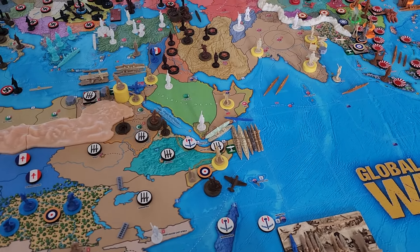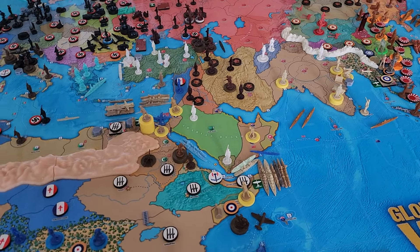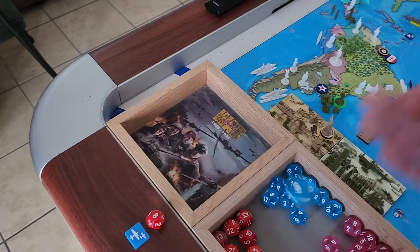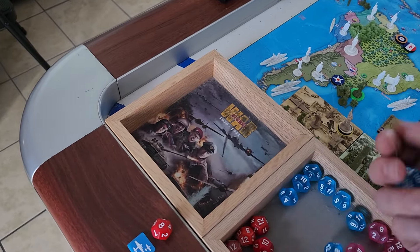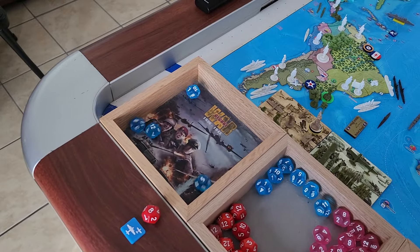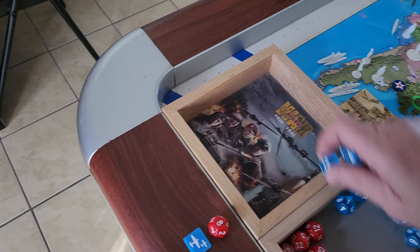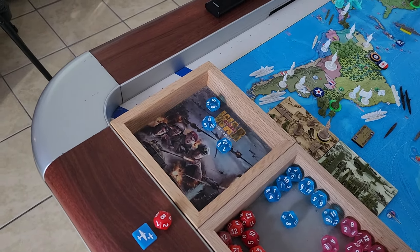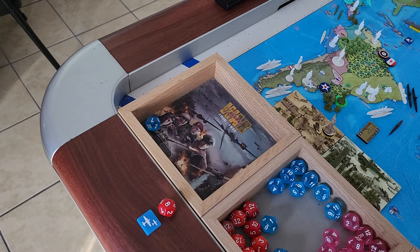Pete's got three infantry defending. We've got a tactical bomber at a seven - eight misses - and then four cavalry at twos, and we get no hits. This is shaping up badly. His three infantry all miss. Round two: tactical at seven.